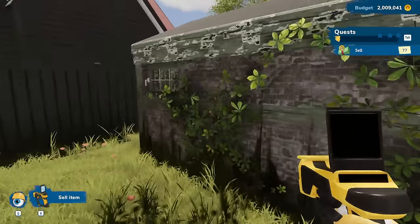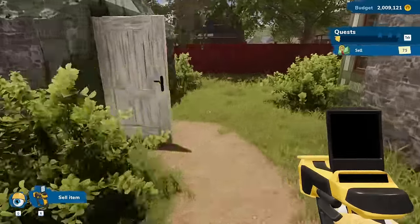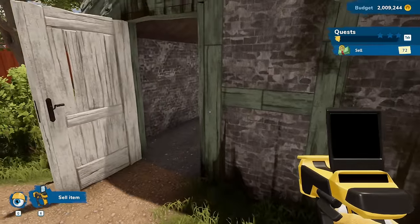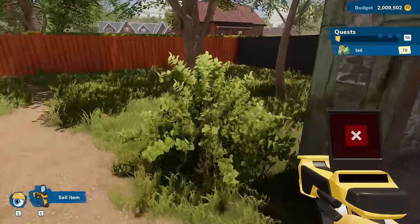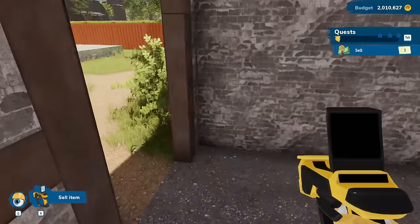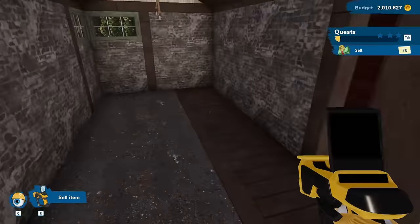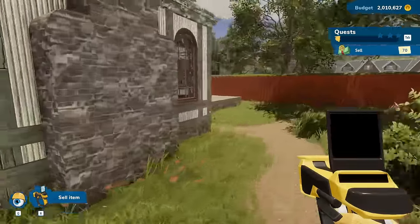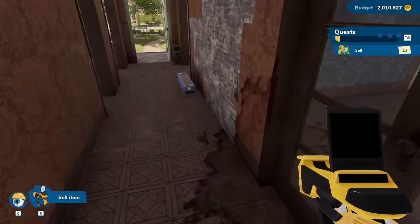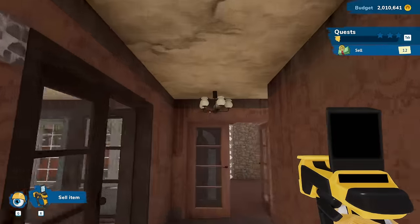Keeping those, keeping that. Getting rid of all the vines on the side - ew, that place is nasty. All this, that part, door, this thing. Anything else? I just realized there is no garbage bin anywhere. Okay, that takes me back downstairs. It still says 12 things in here - I'm assuming it's all the doors.